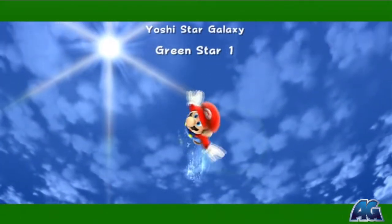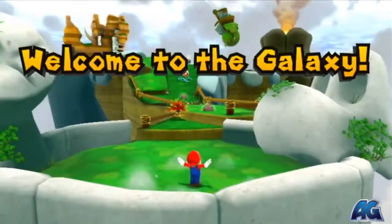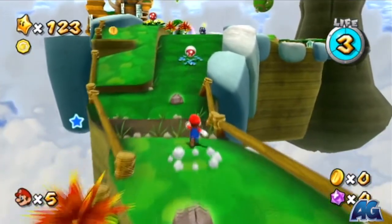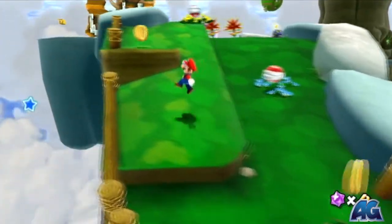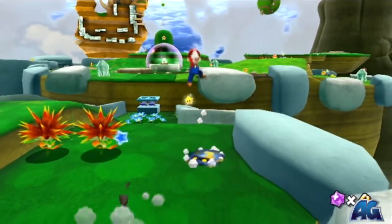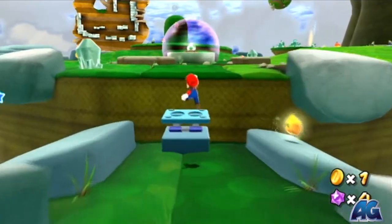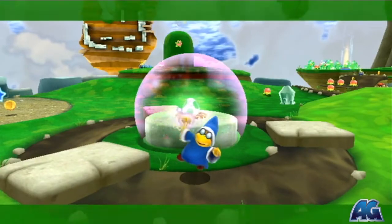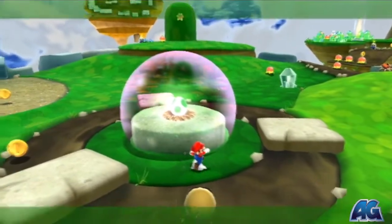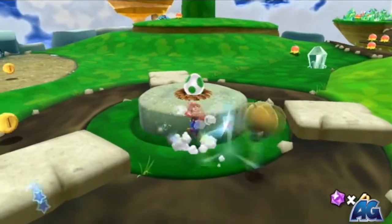This star is going to be towards the beginning of the level. You're going to want to grab Yoshi, which is going to be up this road over here. You've got to kill that wizard thing to get to Yoshi, and now just grab Yoshi. You're going to need Yoshi to actually get this.